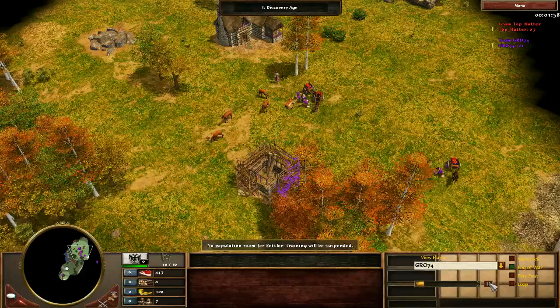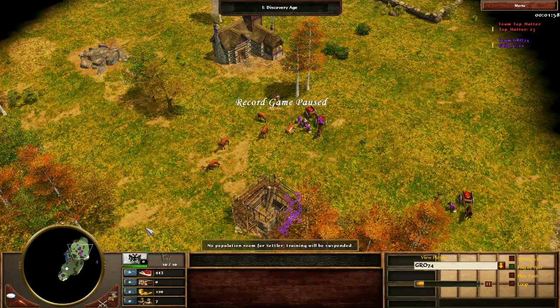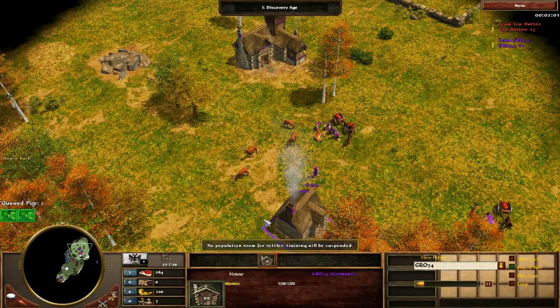So two things here. We're about two minutes into this game, and the two things I've noticed immediately that are really important: one, your herding has been pretty poor. There's no reason for you to have guys way out here. You should have this hunt up underneath your town center, and this one should be working its way towards your town center as well. There's no reason not to have both of those hunts right underneath your town center at this point in the game. That's a pretty big mistake.